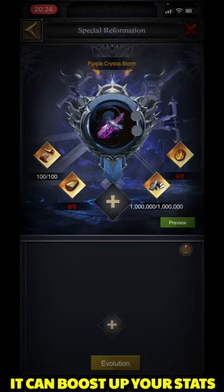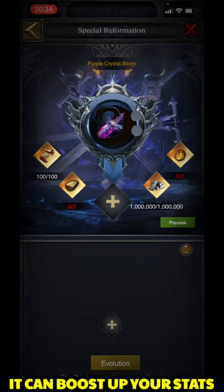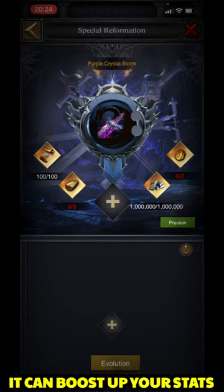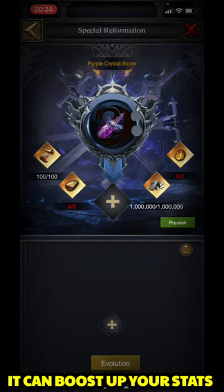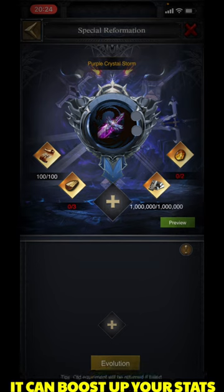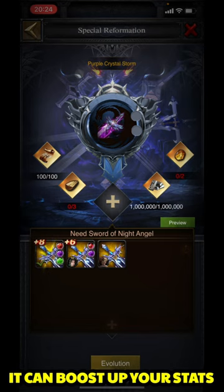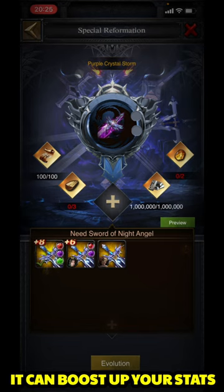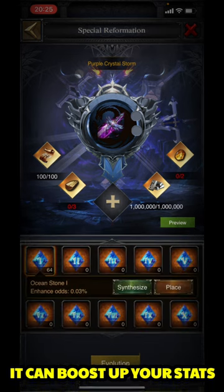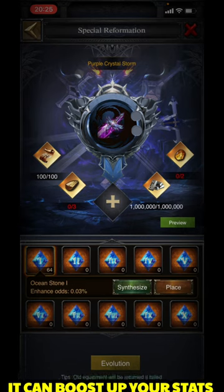Regarding forging, it is going to consume 100 blueprints and 100k iron. After forging you will get some gold materials — three and two pieces of each, which can be random according to the equipment. The equipment you need to reform is the Night Angel. You need to go with that particular one.